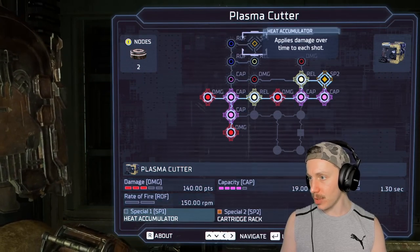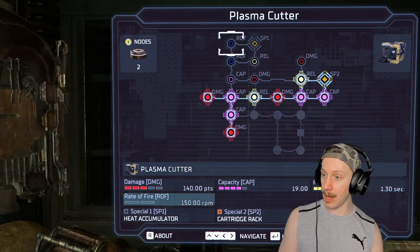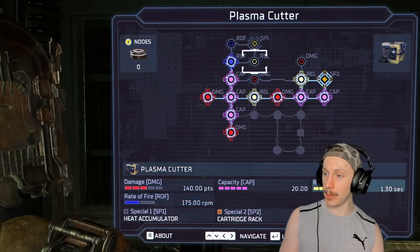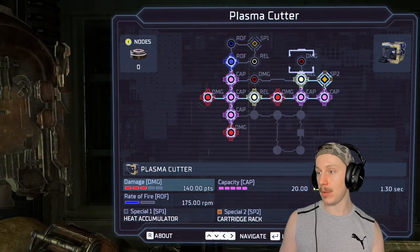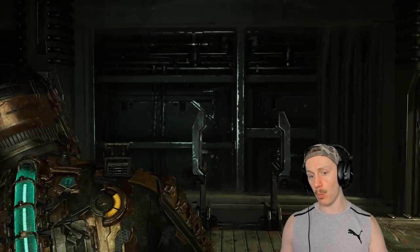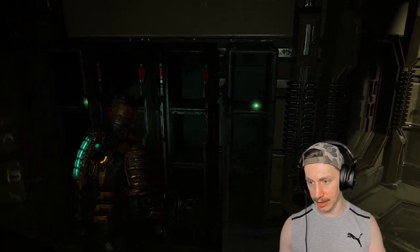We unlocked heaps. So what is SP1? Applies damage over time to each shot. Oh, that is kind of OP. Rate of fire — not really interested in. Reload — probably more interested in than rate of fire. I'm going to go up here. We probably should have sunk one node into the damage output just down here, and maybe one here. But it doesn't make a massive difference — I think it does about 10 damage additionally with each node. So basically what we are kind of gearing up to do is having the equivalent of our pistol being an absolute arse kicker of a weapon.